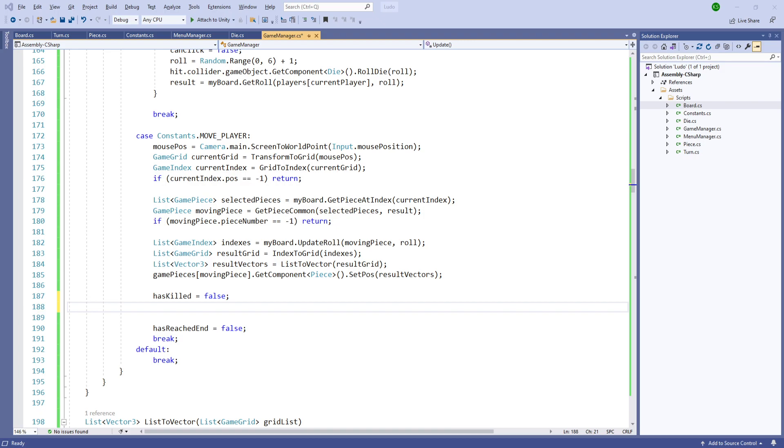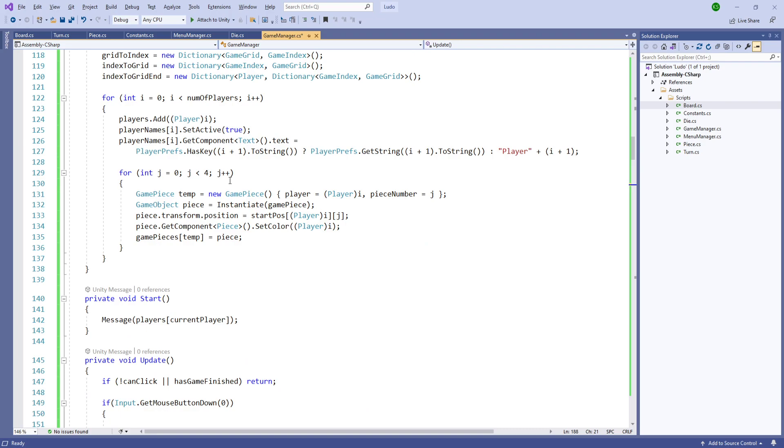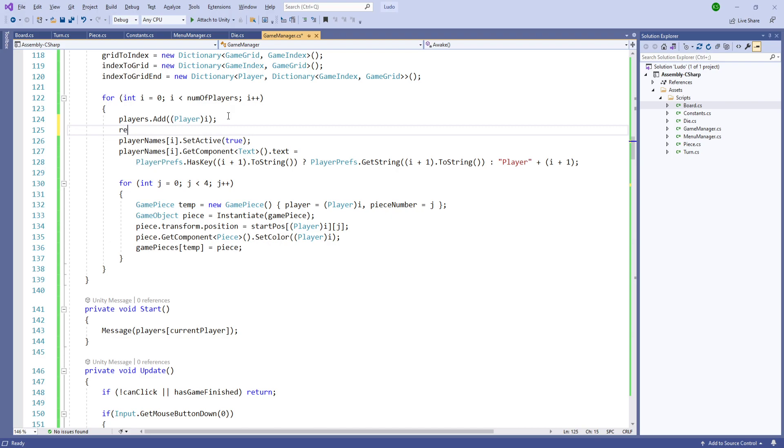Inside the game manager, let's set the number of players to four for remaining pieces of players. Add the awake function — for now set the name. We need to set the remaining pieces. Remaining pieces is cast here and equals to four, and we'll decrease it whenever the player reaches the end.